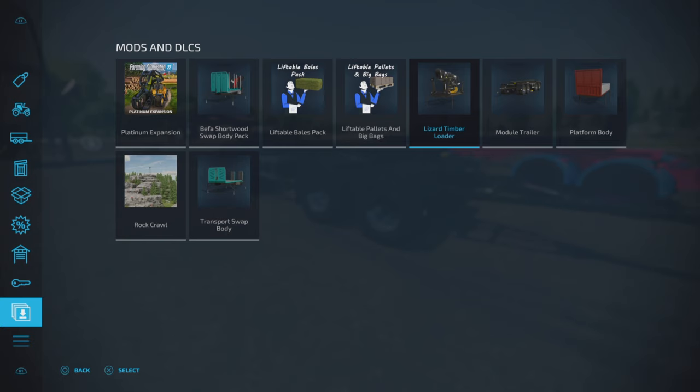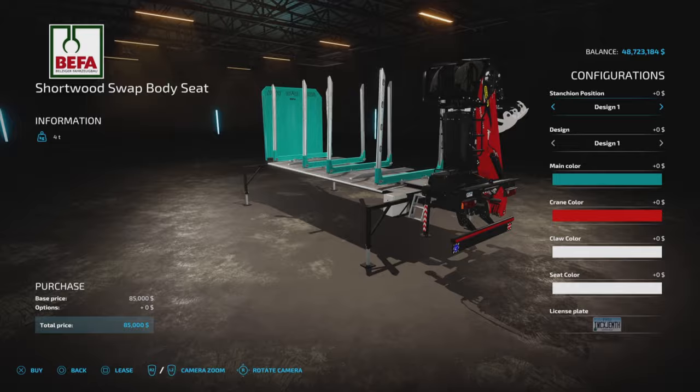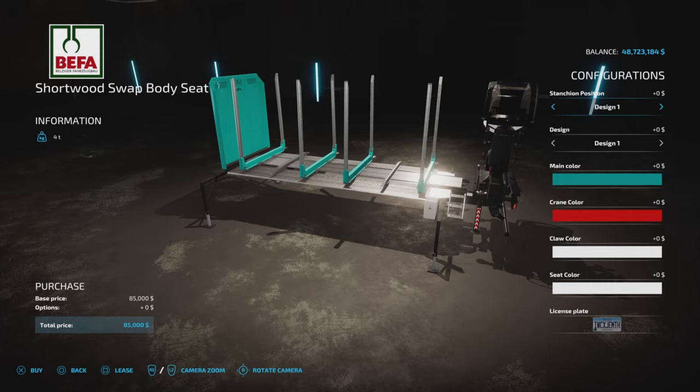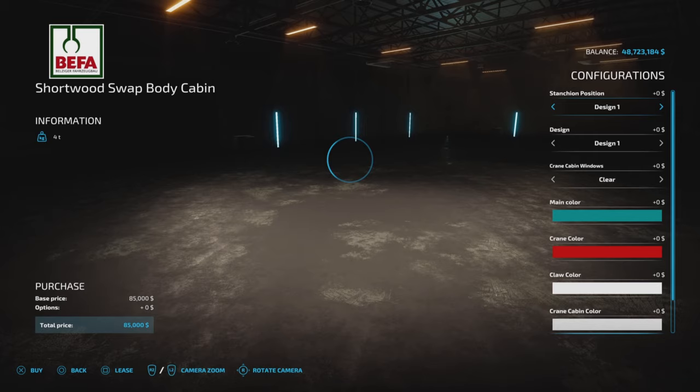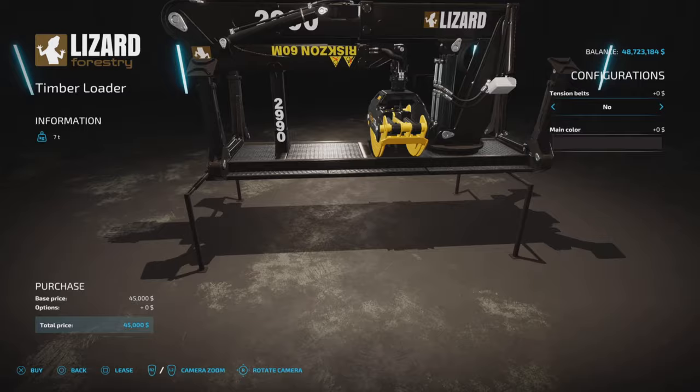This trailer is specifically made to fit the following mods, which I'll show in my downloaded mods: the Beffa Shortwood Swap Body Pack, the Lizard Timber Loader, the Platform Body, and the Transport Swap Body. I'll put links to all four mods in the description. I believe these are all by HR Forced.